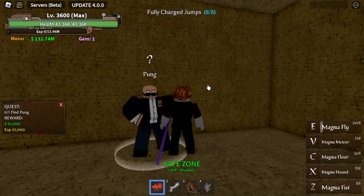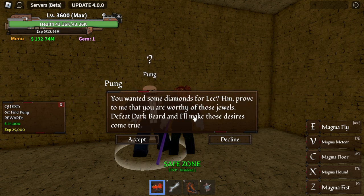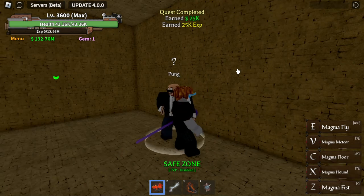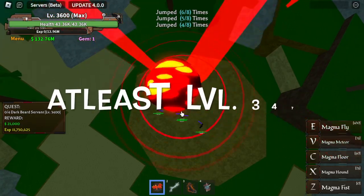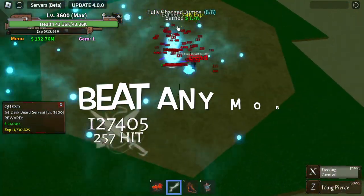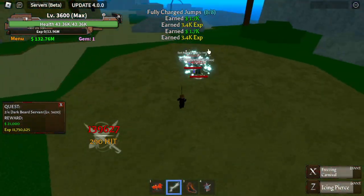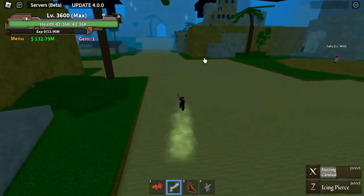Pong will ask you to defeat Darkbeard. So how do you summon Darkbeard? First, you need to at least have level 3475. Once you reach that level, beat any mob in the Skull Island - there's a chance that you will get the permission to defeat or summon Darkbeard.